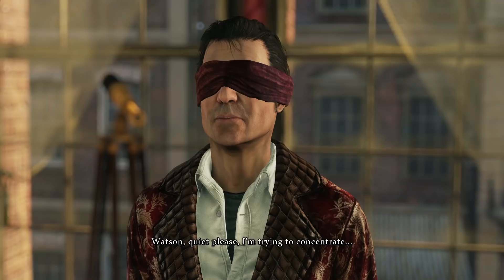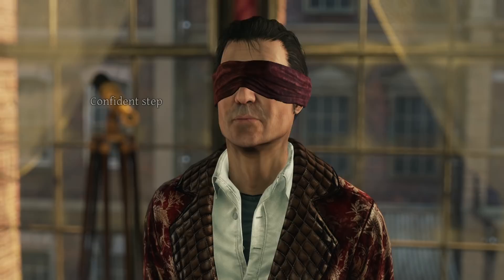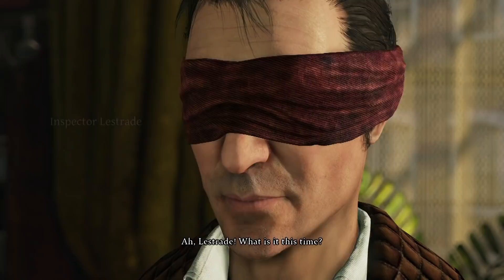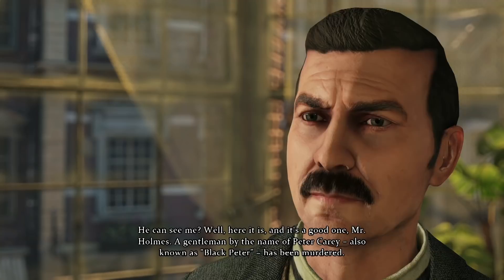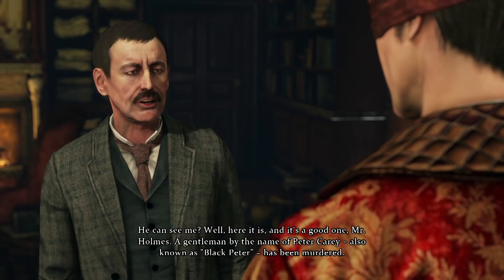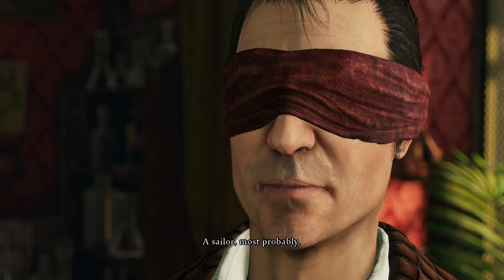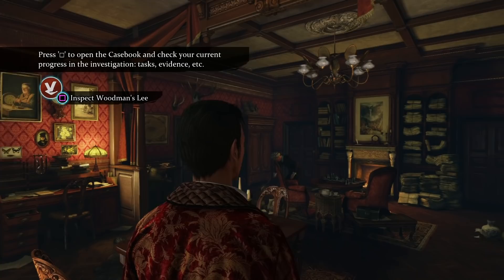Fans of the original Sherlock stories will remember his ability to recognise a person by their gait. Holmes begrudgingly endures a back and forth with Lestrade hearing the details of the case. Let's take a look at the richly detailed Baker Street apartment. No costumes for the moment, at least not yet.